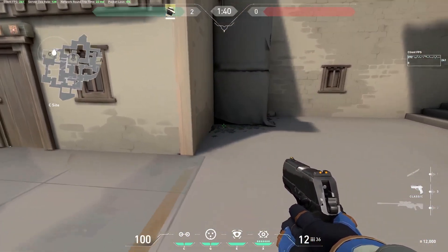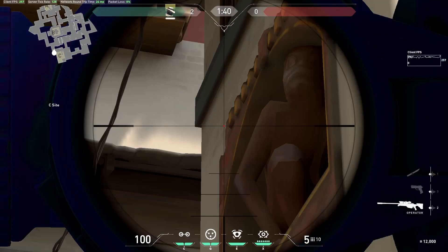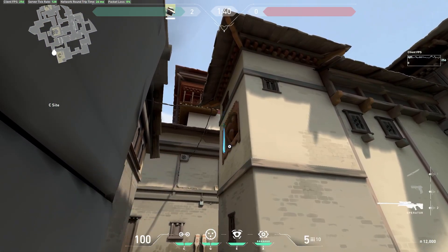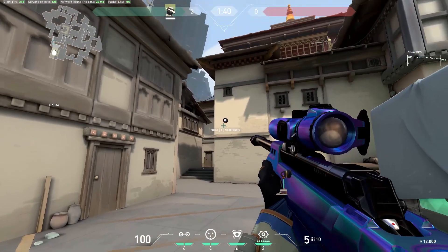This last one can be used to defend a bomb plant. Go into this closer corner and look anywhere around here. This is probably the easiest one to hit that I have. This will cover rotations from B or defender spawn.